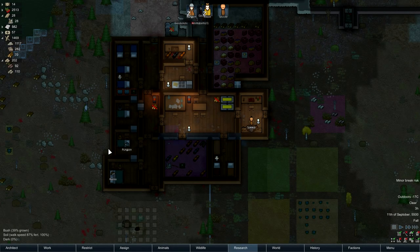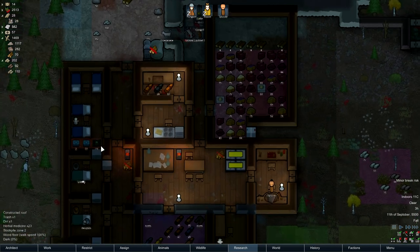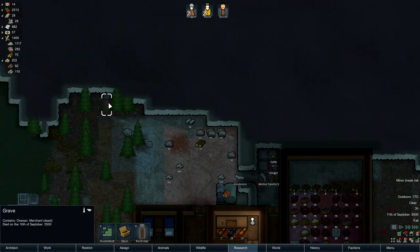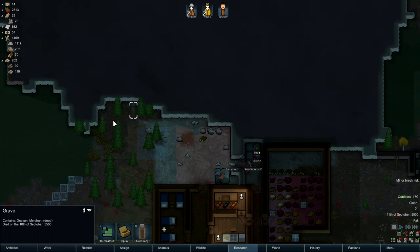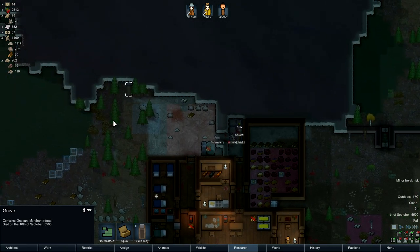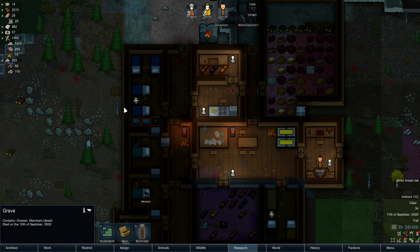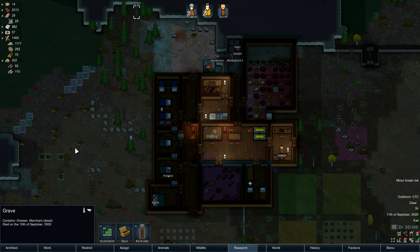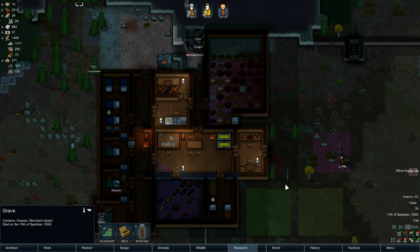Hey, this is Bergpader Dust. Thank you once again for joining me in this episode 6 of our Randy Random Vanilla Rimworld playthrough. In the last episode we had the very sad death of one of our colonists, One Sam, who was pursued and bitten to death by a white fox. She died right here. We almost got her to the infirmary on time, but sadly it wasn't enough. So our colony continues bravely with only three once more.